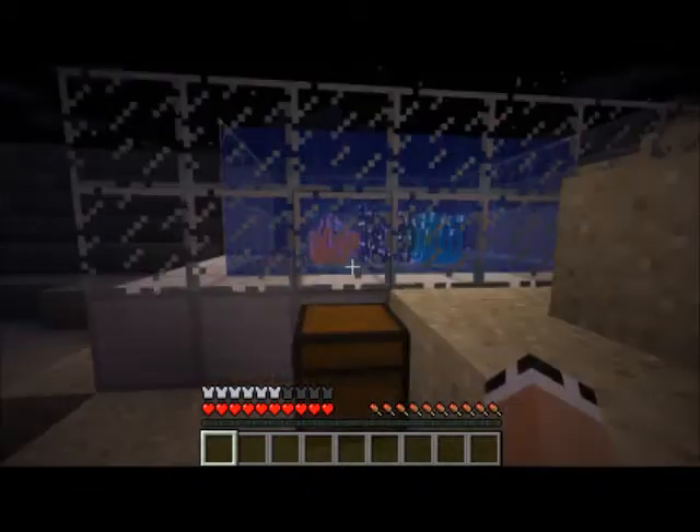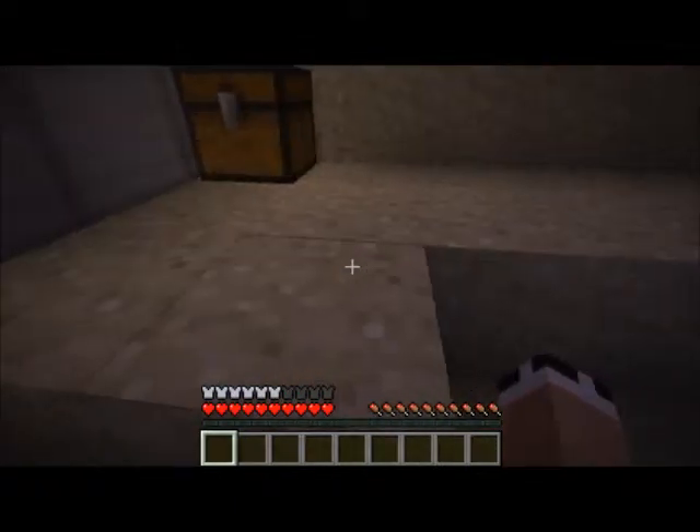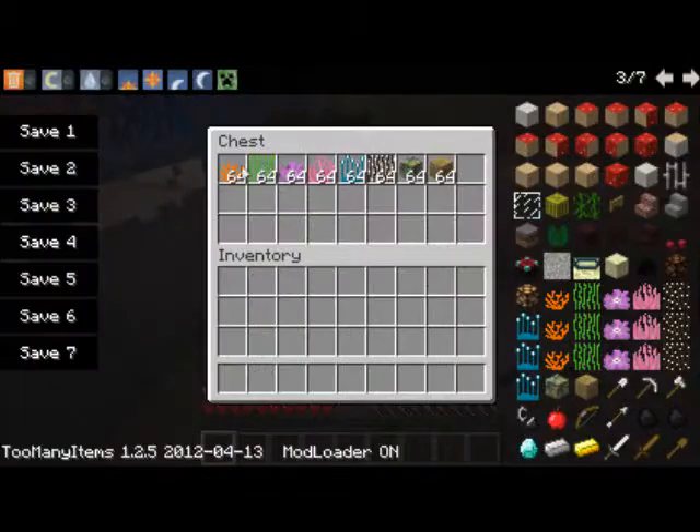Let's go over here. Right here in this chest I have all the items that the mod adds. There's coral — six types — sea coral, and dry coral, which I built.